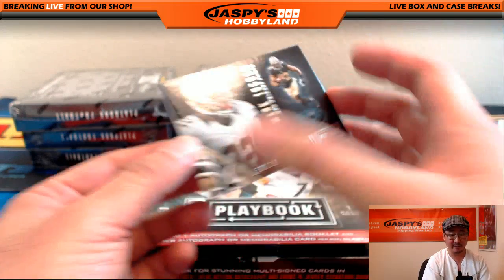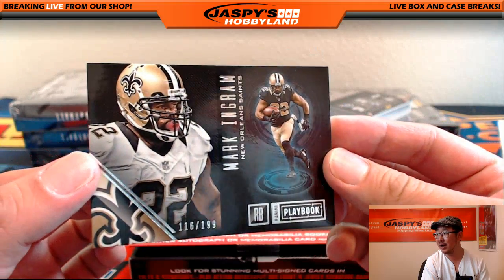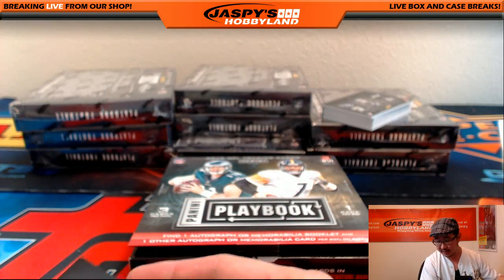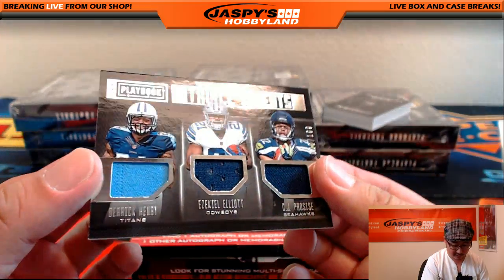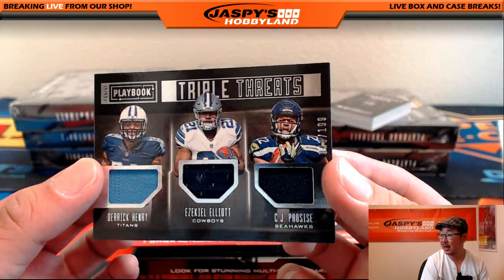JazzbeesHockeyLine.com. More breaks to be filled. More breaks to do. 116 out of 199 — Mark Ingram for the Saints. Got a triple relic to randomize. Triple threats, 20 out of 199.